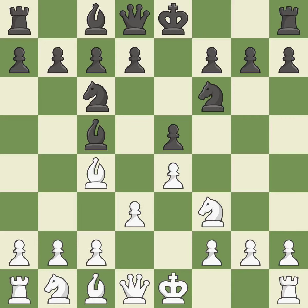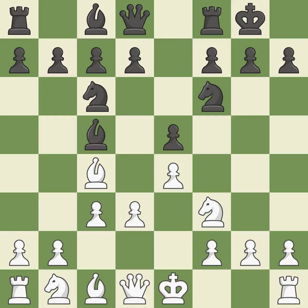Bc5 develops the bishop, attacks the f2 pawn, and prepares castling. C3 controls the d4 square and opens the diagonal for the queen, at the cost of occupying the queenside's natural developing square. Castling gets the king to a safer square out of the center of the board, while also developing a rook.